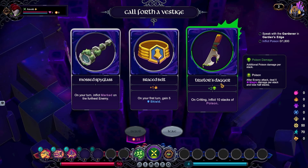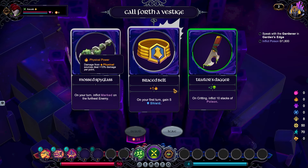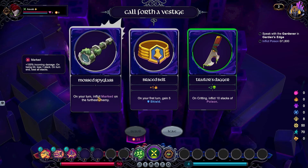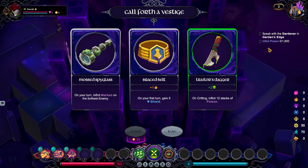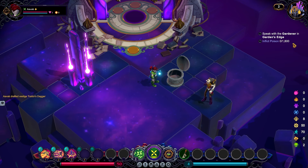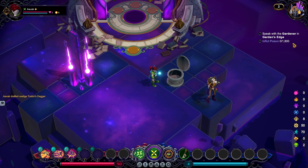Let's have a look. This would build quite well for us — whenever I cause a critical hit, I'll inflict 10 stacks of poison. That will work towards our Inflict Poison quest, so this one is a pretty easy choice. On your first turn, gain five shield — that's nice but only lasts for the first turn. On your turn, inflict Marked on the furthest enemy — that one isn't actually bad either. But since this one helps with our main dive quest, I'll pick it. The dive quest must be completed before you hit the boss room; if you complete it during the boss room, you still don't get the reward.